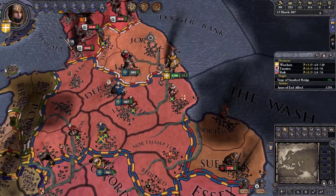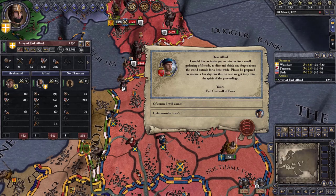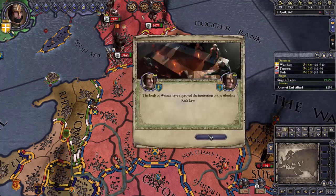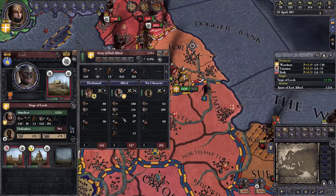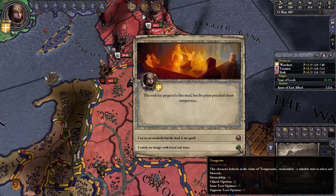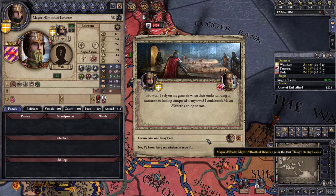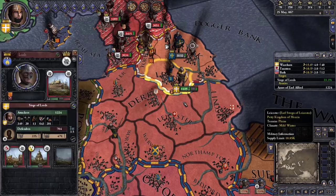He beat us to that siege so I'm going to go after Leeds instead. We've been invited to a feast but we can't go during wartime. We are in charge of the siege so we should get the money if we win. I got the trait 'Temperate' giving me plus two stewardship. Our general has 15 Marshall, which is pretty good, and I gave him the infantry leader trait. Running the siege in Leeds.